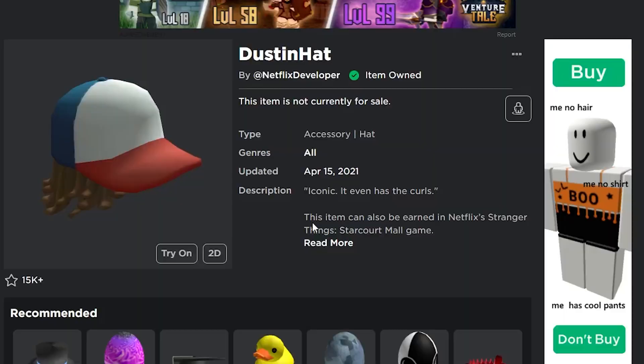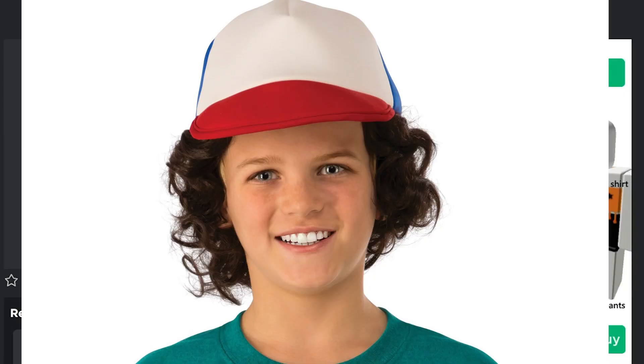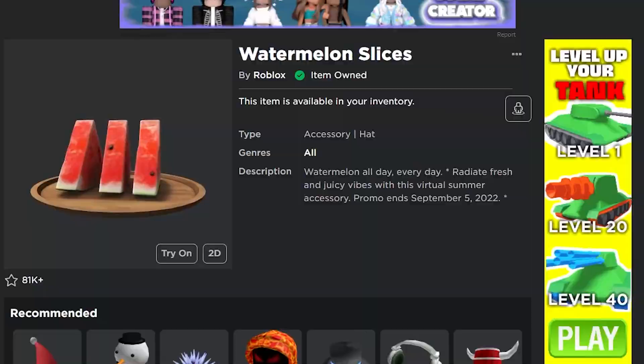There's also a Stranger Things event where you can get a free item. As soon as you join the game, you get an item called the Dustin Hat for free, which is one of the hats from the show.